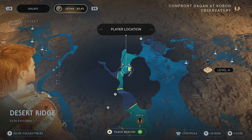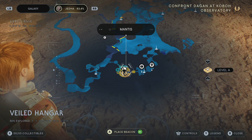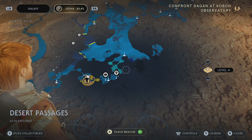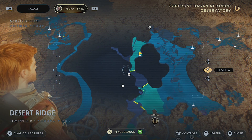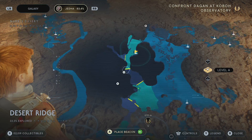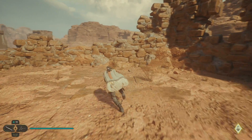Either way, the closest fast travel point to where we're going to be going is the Desert Ridge fast travel point. It is pretty easy to get there from the base. If we use the base as the south pointer, you can see it's on the western side of the desert, kind of where this little path is — it almost looks like a river on the map — and that's where we're going to make our way to.